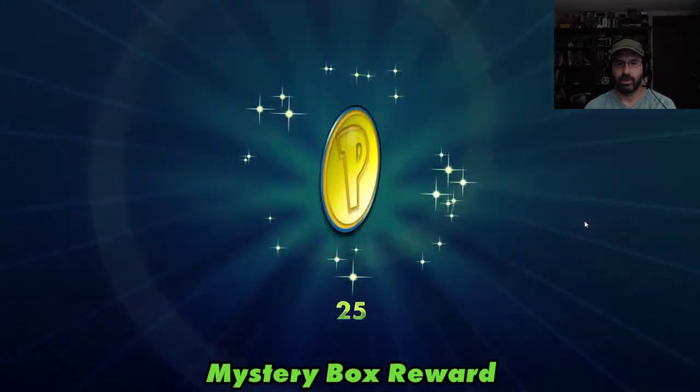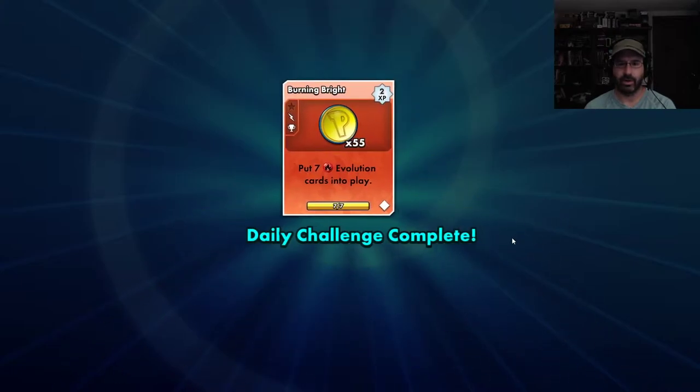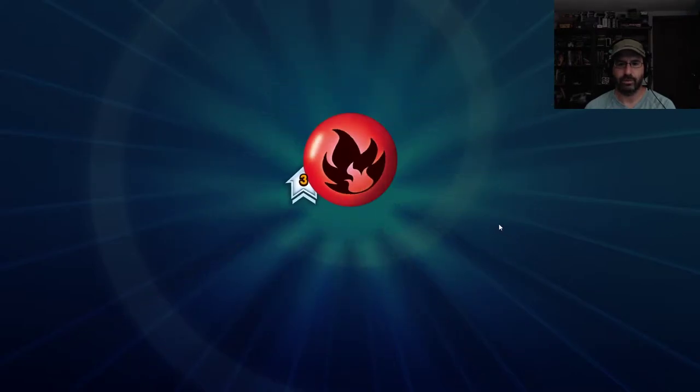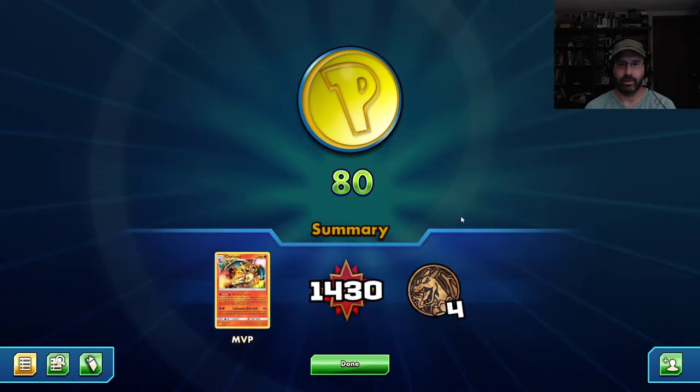Mystery box of 25 coins, and we got our 7 evolutions for fire done. 55 more coins. We're already at max experience for fire, so nothing there really.